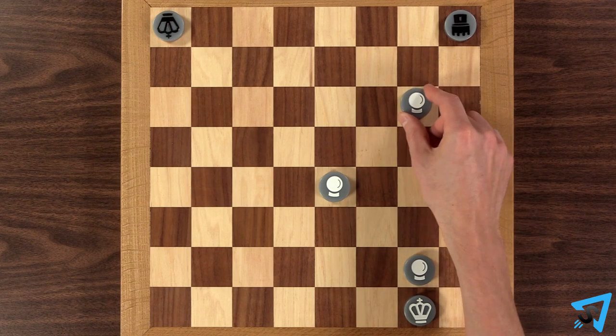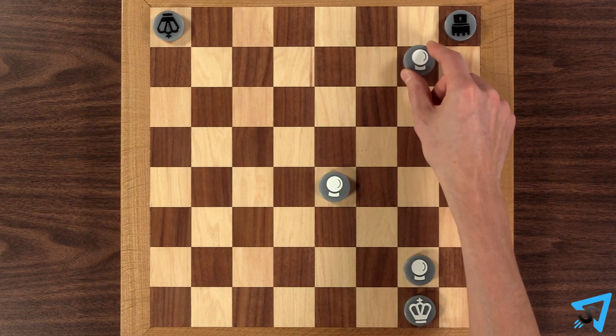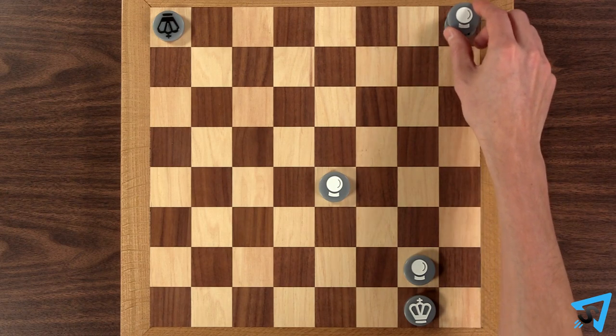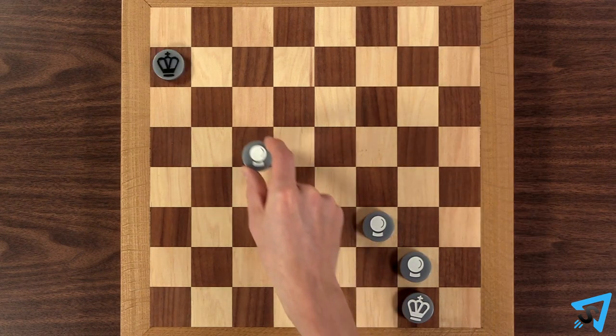You cannot travel sideways multiple squares in a row, but after moving forward again, you can then move sideways one square again. They may not travel diagonally.